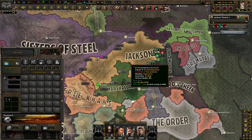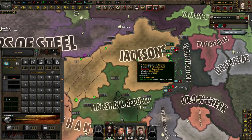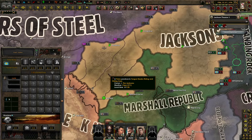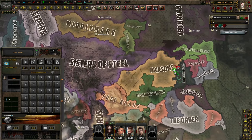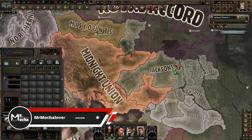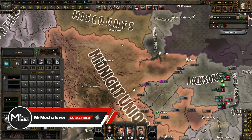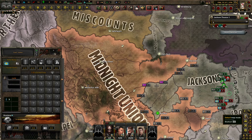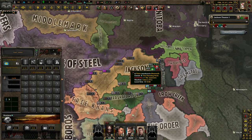Welcome back everyone to Old World Blues, the A to Z series which we're playing as the Jacksons. This isn't where we left off - last time we were over here. But we've decided to fight against Standing Rock because we've got a gigantic issue at hand: the Midnight Union. There's the Martial Republic, they've got the Great or True Khans, and then they've got the Sisters of Steel. That is one heck of a gigantic faction that we absolutely cannot take on.